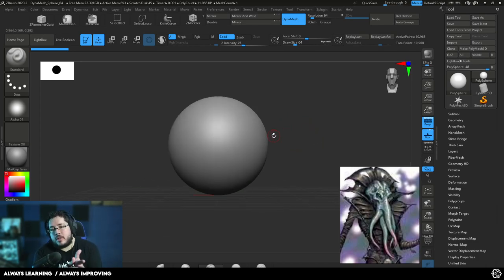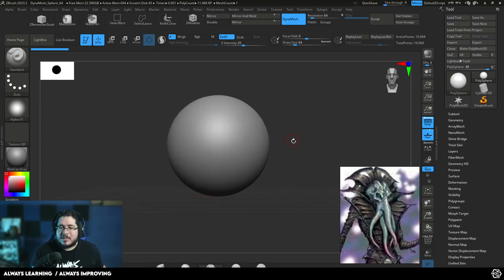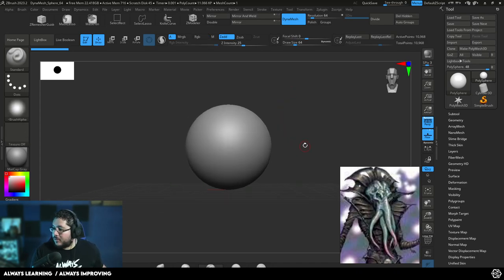Today the goal is going to be to create a Mind Flayer, again a very iconic character from D&D. We're going to be focusing on generating a very cool bust for the character so that we can later on 3D print it. I'm trying to see if I can get all of these assets to you guys so that you can also 3D print them yourself.